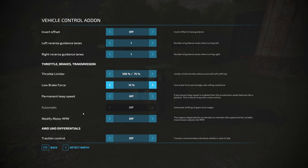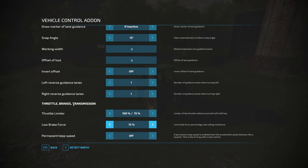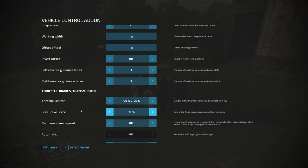You have to remember, if there's something heavy on the back it's going to push quite a bit, so you don't want it too much — 20% felt better. It starts at 100% by default. This is the Vehicle Control Add-on mod; you'd have to download it. I use Left Control and C to bring up the menu. I normally use it to adjust snap angles to 1% for precision rows, and to set detect width — but I also noticed the low brake force option, plus throttle limiter, permanent keep speed, traction control, all-wheel drive, and differentials.